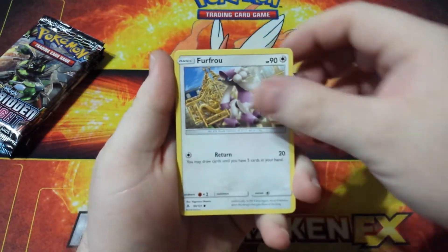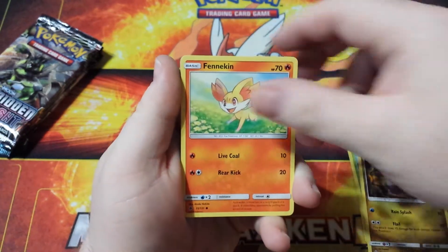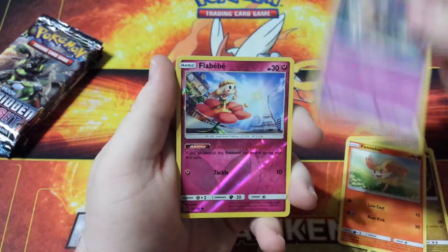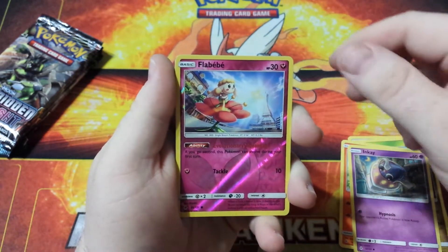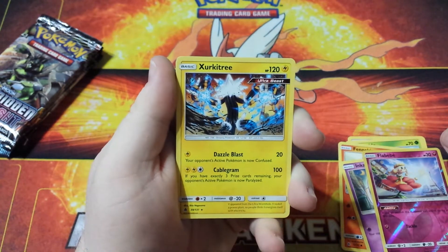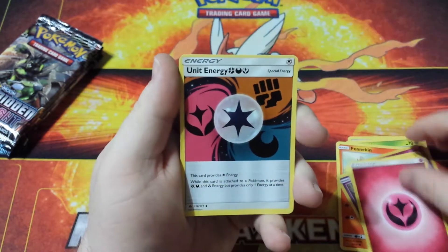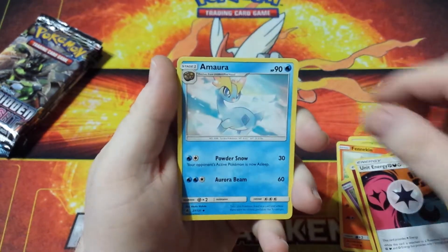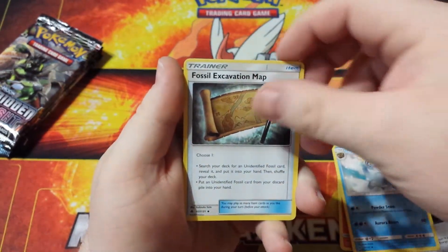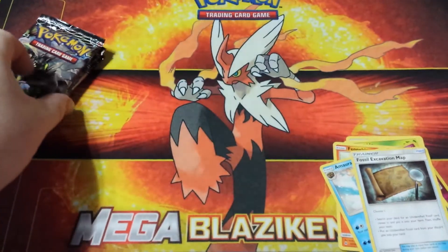We got a Furfrou, a Skiddo, a Goomy, a Finneon, an Inkay, a Reverse Holo Felbibi, a Zygarde Core — Ultra Beast — a Fairy Energy, a Unit Energy, an Araquanid, a Fossil Excavation Map, and there's a Code Card for you.